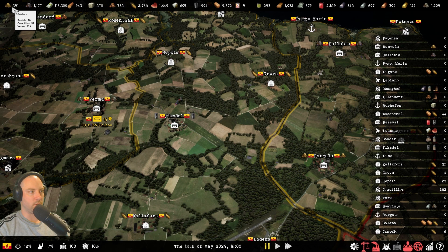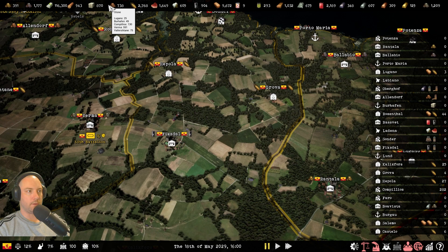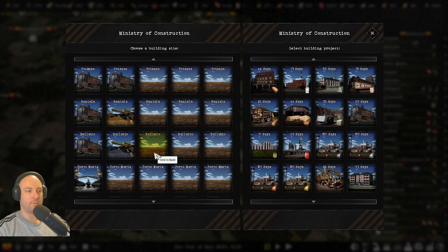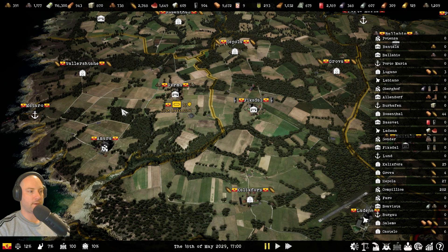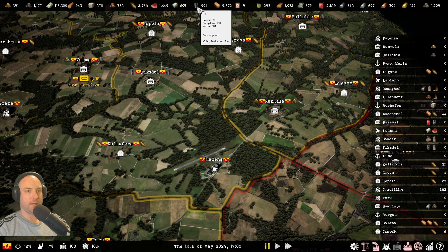We'll go over the raw materials first. Gold ore, iron ore, copper ore, and aluminum ore — you need to process those into ingots: iron, aluminum, copper, and gold. You do that through construction. One thing to note about mines: the raw materials you see on the map — wheat, copper mines, aluminum ore, oil — are randomly placed each game. Oil is a raw material that must be refined into fuel to be useful, similar to how iron ore is an unprocessed material.